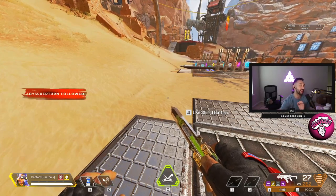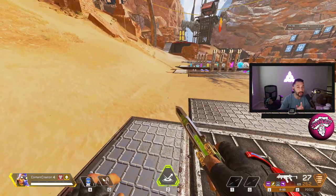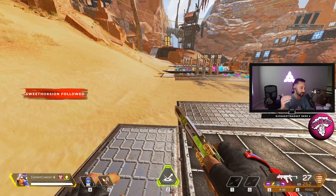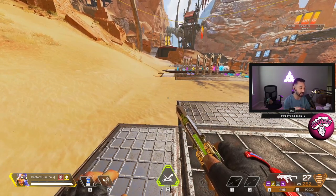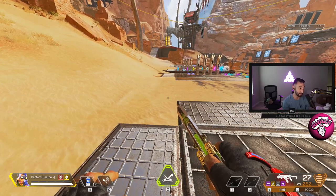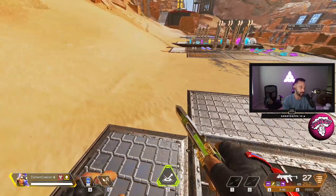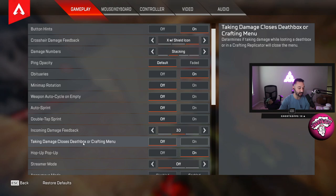Tip number five: armor swapping is everything — one of the most important mechanics in Apex Legends, and actually one of the easiest to do. You can even watch it in competitive and pro play at higher tiers. The most important part of this tip: 'Taking damage closes death box or crafting menu' — turn this off. It will get you killed so many times if you have this on. That way, when you go to armor swap and you get shot, you're going to stay in the death box.